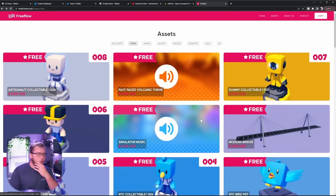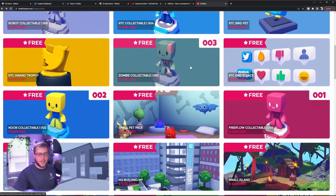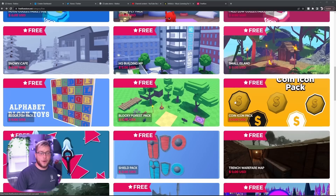We're looking for the most creative build. You can also script if you want, but it's not required — you could make a 'find the collectibles' game on one of these maps, for example. Just build or script, it doesn't overly matter. But the key rule: no free models and no outside models. Everything on your map and in your game has to be from the FreeFlow store.